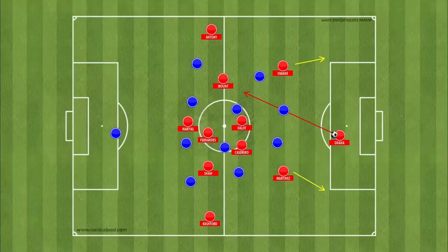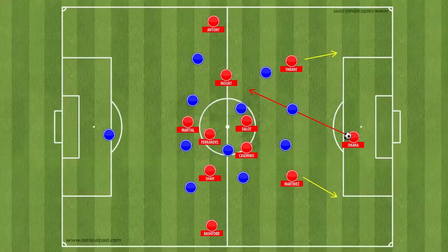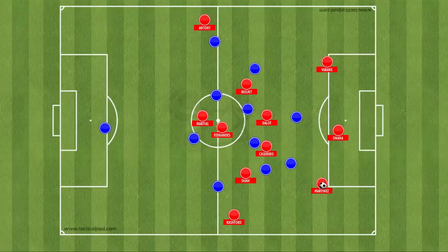If Onana were instead to hold a deeper position inside or on the edge of the box, the pass backwards would be another 10 or 15 yards, which would allow the opposition to squeeze up the pitch as the ball is going back to Onana. And even when the goalkeeper receives the ball, that threaded pass between the lines into someone like Mount becomes a lot harder to pull off — not just because of the distance, but also the angle of the pass. This then means that the centre-backs have to drop to open up safer passing lanes, which causes the rest of the team to drop as you retreat into your own defensive third.